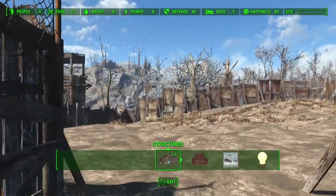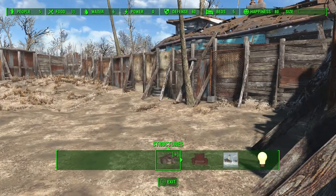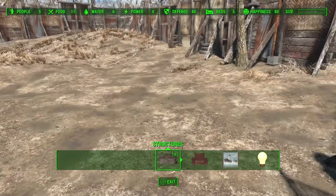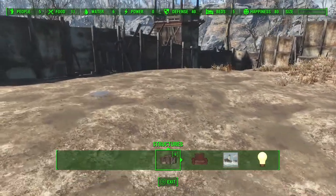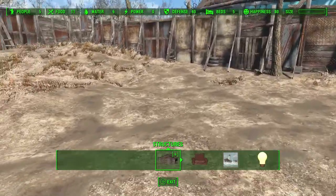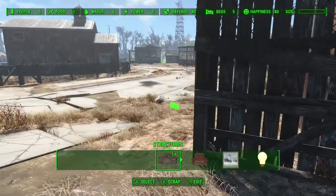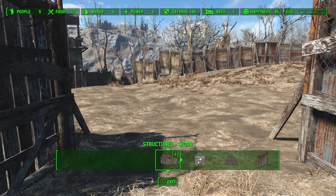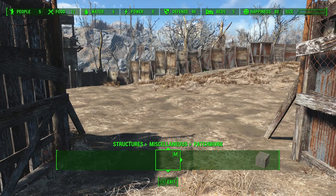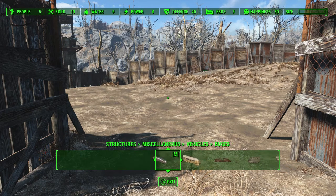Okay, much better. So I'm not quite sure how I want to fit everything in here. I'm almost thinking of just putting some rows in here. I'm not sure — I just want to try to get a few things out and see what I think. We'll go from there. So I'm going to go into structures, down here to miscellaneous.